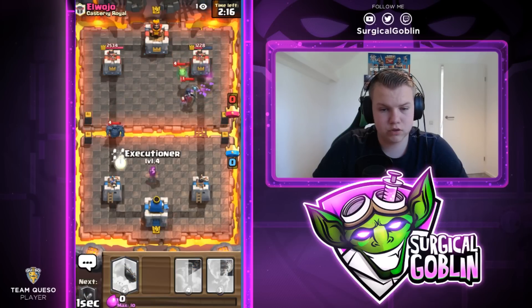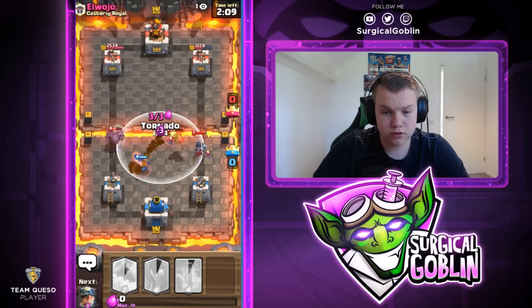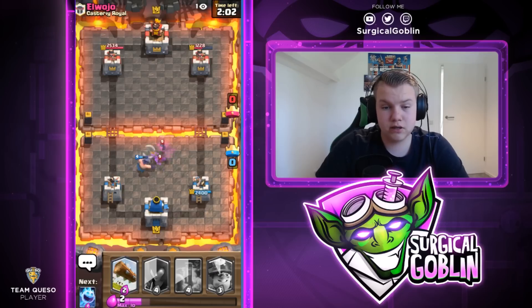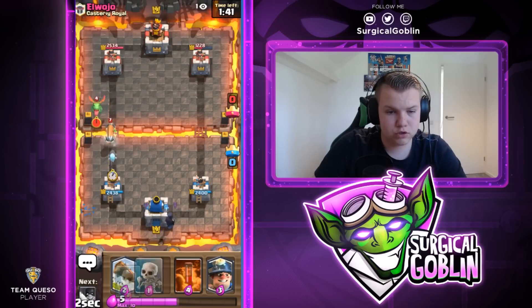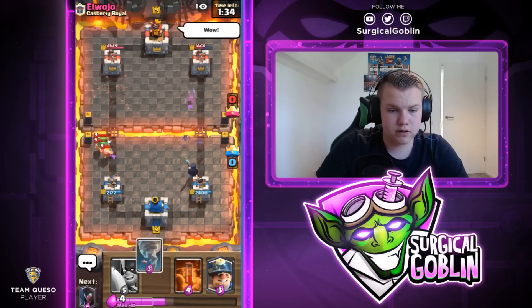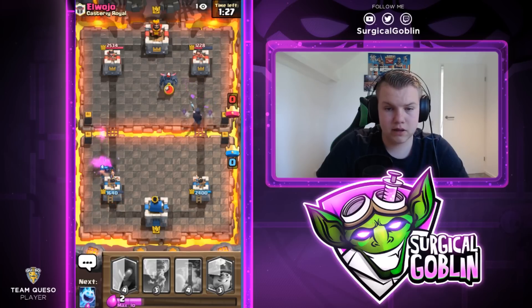I'm kind of forced to drop my Executioner towards this lane and then I'll Tornado it all together, knowing he has a strong push on the right side with troops there too. This is a really good Tornado killing his PEKKA and Night Witch. He's definitely up on elixir so right now we need to be calm, make good trades in defense, otherwise we will lose this game. As I said in the beginning, you need solid defense, you need to know when not to over-commit. I spent a lot of elixir but I did deal a lot of damage on the right side.